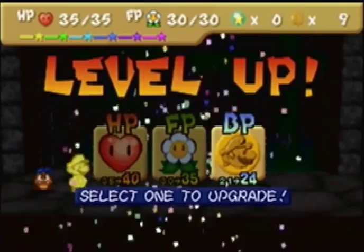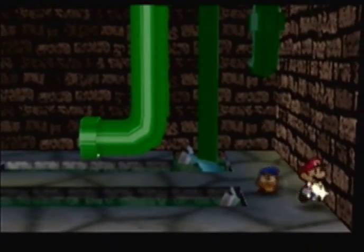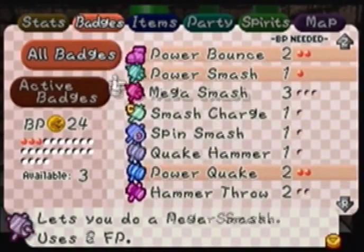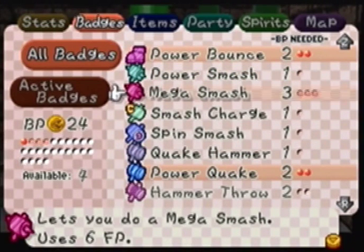Let me add another one of these enemies right here. This time I got the first strike. Good news — during that battle I actually leveled up, and we're going to upgrade badge points. I can actually activate the Mega Smash Badge. I'm going to take off Power Smash and do Mega Smash. It uses 6 FP but it's an upgraded version of Power Smash. I'll show it off later.